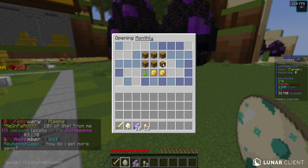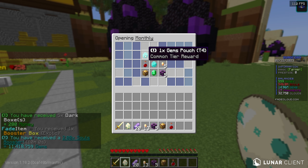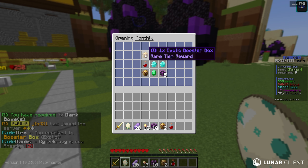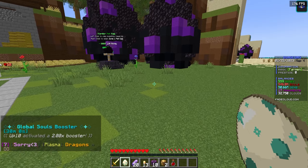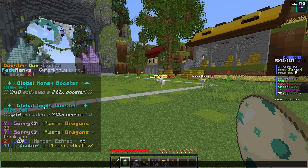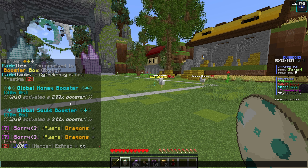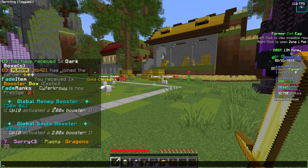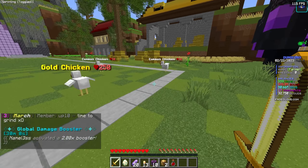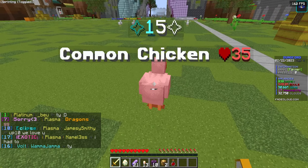I went ahead and opened a monthly crate and got five dark cyborg boxes. Then a global money booster and global soul booster just activated in chat — 2x boosters on money and souls for the next 30 minutes. That is going to be massive and very helpful, meaning we'll be getting a lot more souls from these chickens which will help us rank up a lot easier.